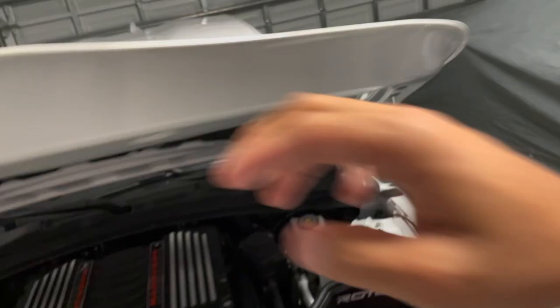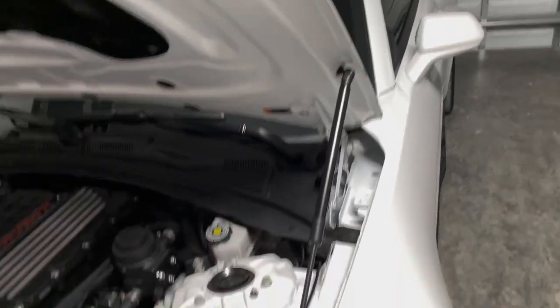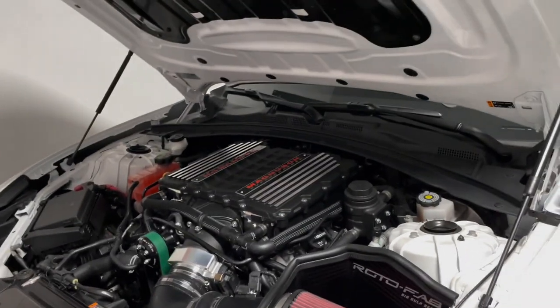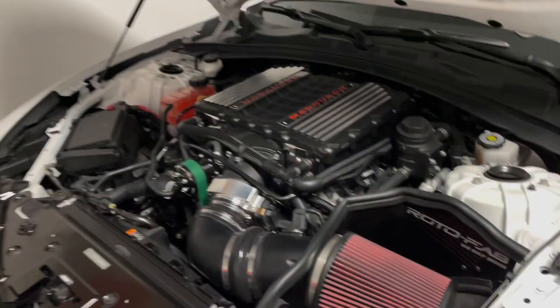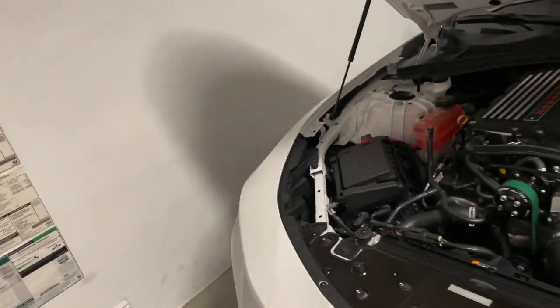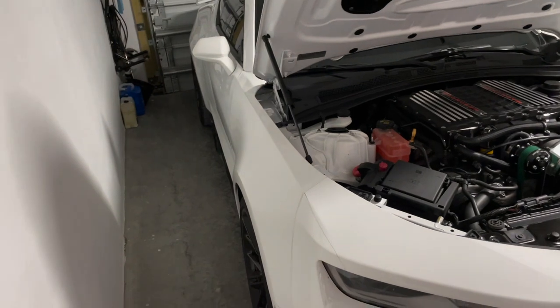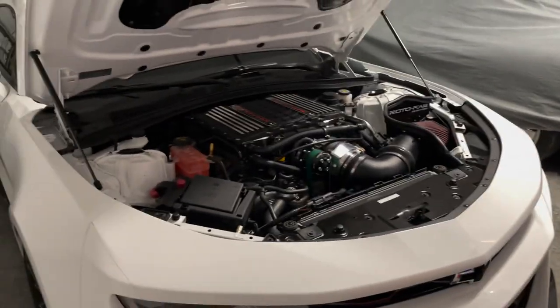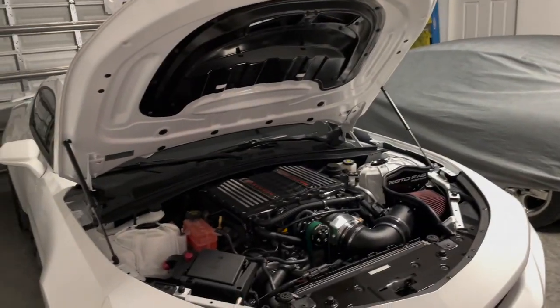So here is my 2019 ZL1 Camaro. I have put a Magnuson 2650 blower on it. It still has a stock short block, it's cammed, running full 93 octane. The goal was about a thousand horsepower and a mid-to-high nine second car on the stock 20s with street tires — no drag packs, nothing like that. That was the ultimate goal, and that was achieved.